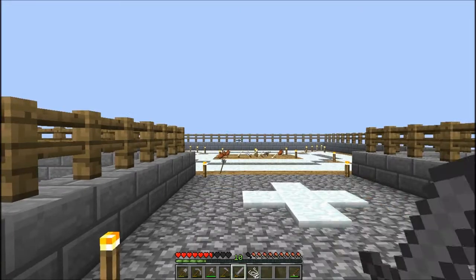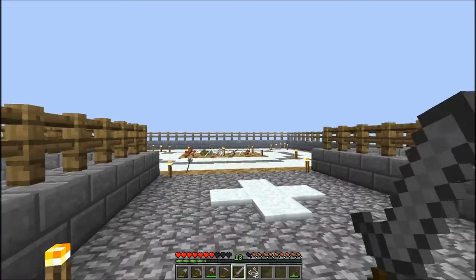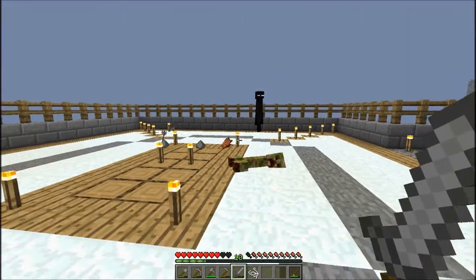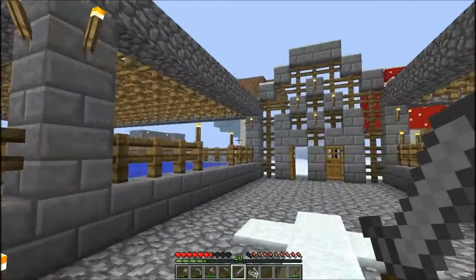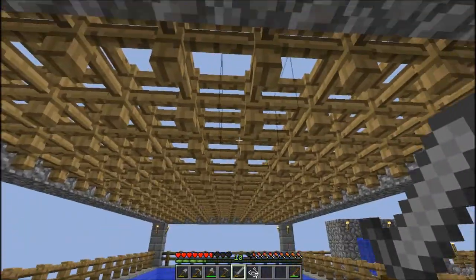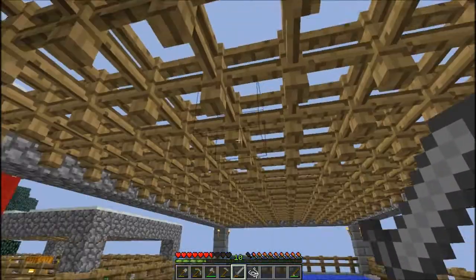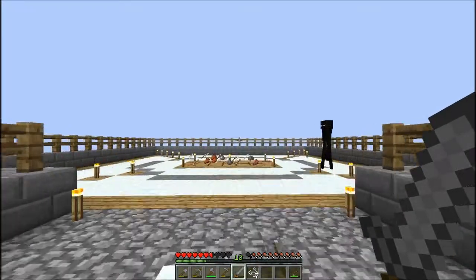Oh, did I just hear an enderman? What are you doing up there? By the way guys, if you're wondering why I've got fence laid out like this — it kind of stops the water freezing because I need to have a cover, and I decided to have fence so I could have the light through them, like what I did with my little farm. The water won't freeze and the light would continue through them, so they act pretty much like glass.